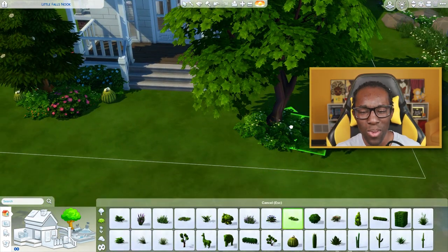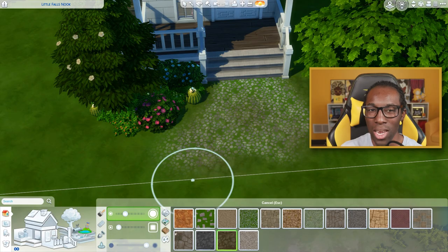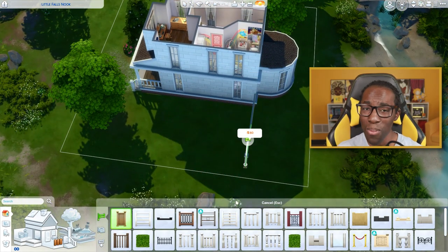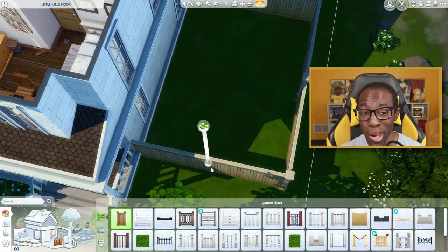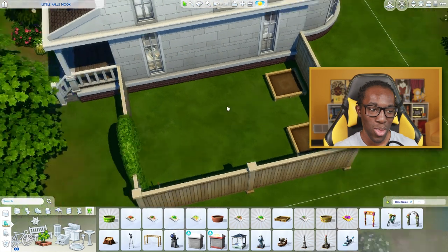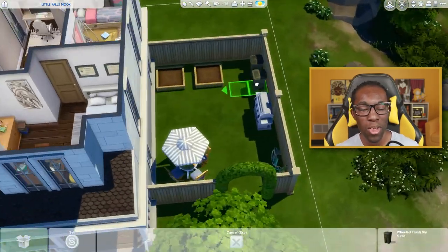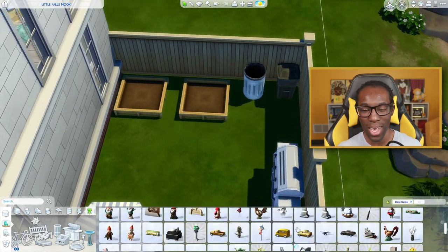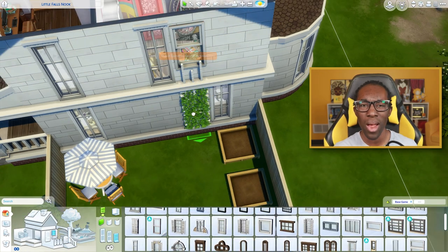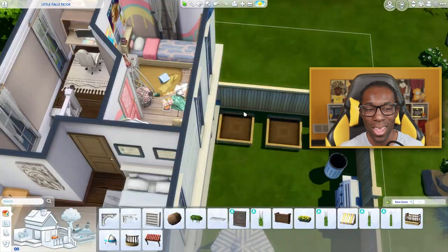I was watching How to Get Away with Murder while making this build, which is kind of a weird show to watch while making a family-oriented home in Copperdale — which is like a nice family world, but with secrets. I'm pretty sure there's some drama between these households that I need to know about. I'm so excited to dive deep into this pack and show you all what's happening, especially the nitty-gritty of prom, graduation, promposals, and decorating my locker.